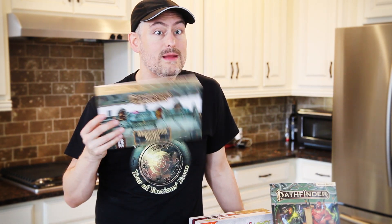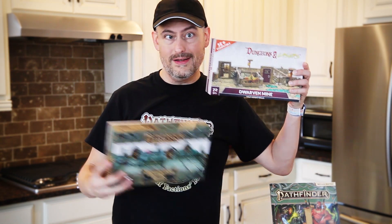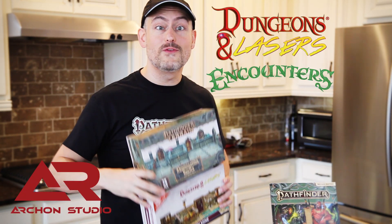Luckily these days there's a lot of options out there at pretty low price points if you do want some cool maps. If you're wanting nice 3D terrain, one of the most cost-efficient ways to do that is through Dungeons and Lasers. It's relatively inexpensive because it comes unpainted on sprues, so there is some work you need to do to get it table-ready, but it's not really that bad. Today we're going to take a look at the Dwarven Mines and Abomination Vaults sets. Many thanks to Arkane Studios and Dungeons & Lasers for sending them our way.